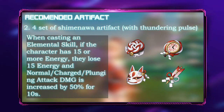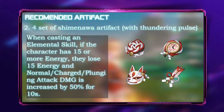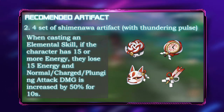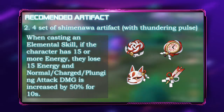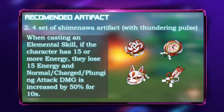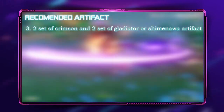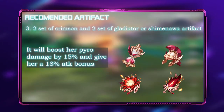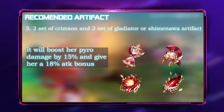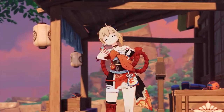The second artifact is the 4-piece Shimenawa set. This set works well when you have the Thundering Pulse bow. It boosts her attack by 18%, and when she casts her elemental skill she loses 50 energy in exchange for a 50% attack boost for 10 seconds on normal, charged, and plunging attacks. Losing energy means Thundering Pulse's passive will give Yoimiya a 12%, 24%, or 40% attack boost depending on stack. The third option is a 2-piece Crimson Witch and 2-piece Gladiator or Shimenawa, which boosts pyro damage by 15% and gives an 18% attack bonus.